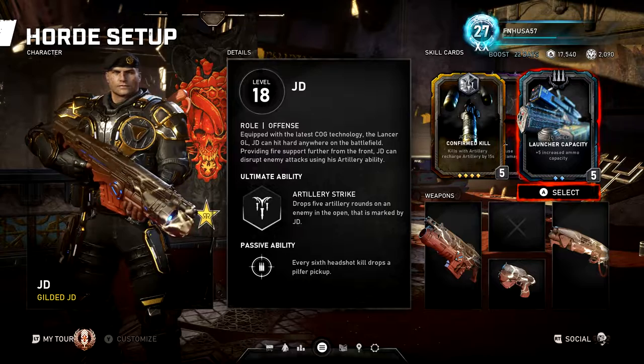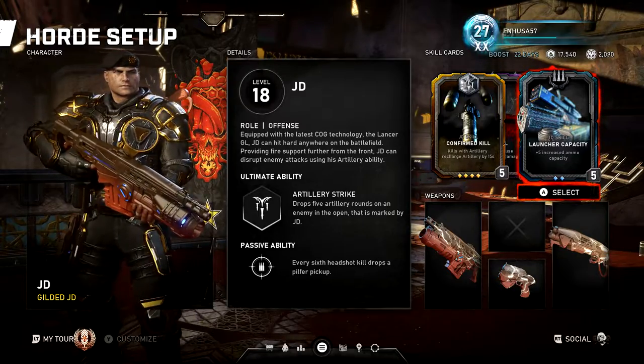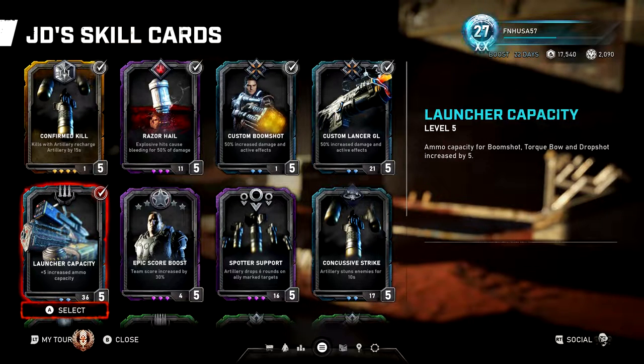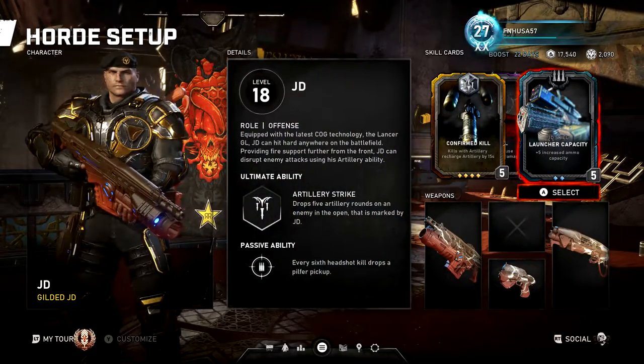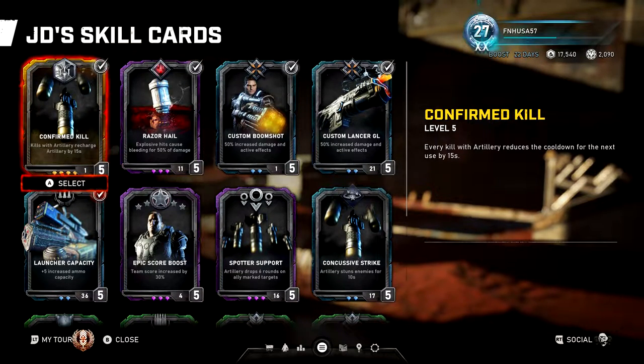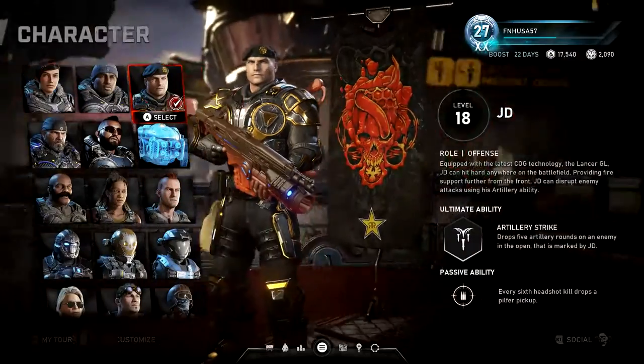There's a lot of things that aren't stated on cards but they do work — kind of hidden, or something they forgot to write in. Some people swap out Confirmed Kill for Spotter Support, which is good for taking out flying enemies, but in my opinion it's not worth it. That's the setup for JD.